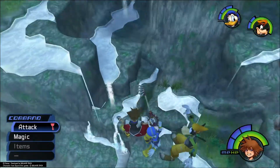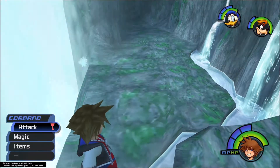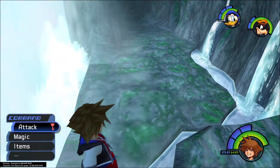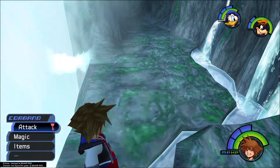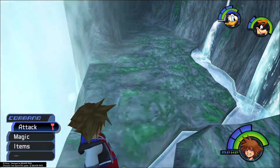And that's it. That's the Jungle Slider. You get the five rewards: your elixir for the first one, AP up for the second one, dark matter — which is a pretty important reward — for the third one, defense up for the fourth, and power up for the fifth. And then that's all you need to do. You've completed the Jungle Slider entry in Jiminy's journal, and you're ready to continue on earning your platinum trophy.